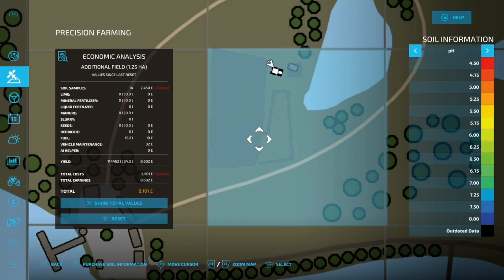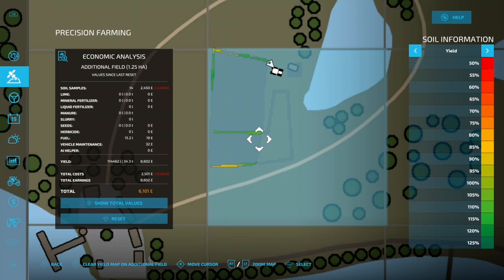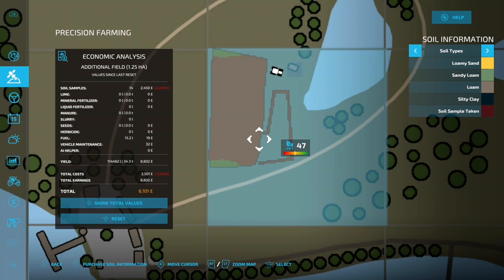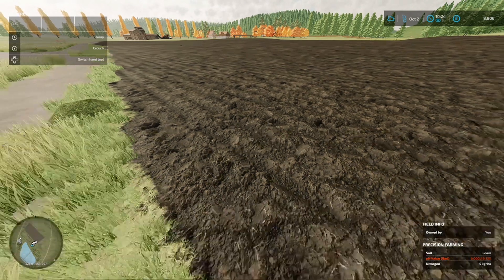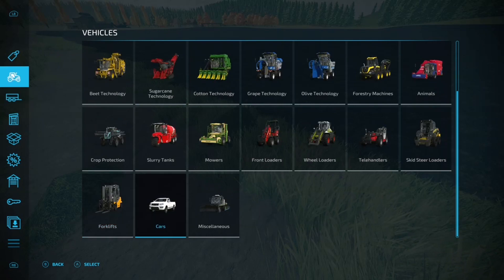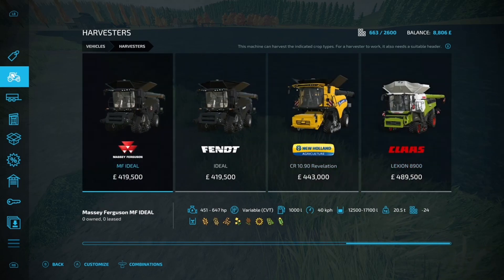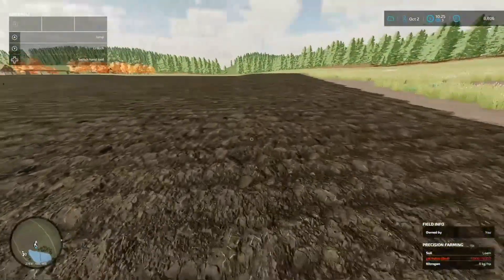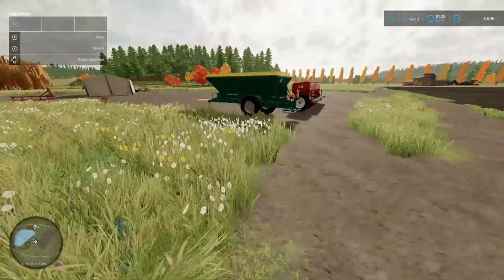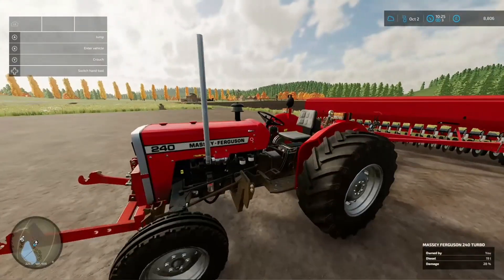We'll get the lime down, then chuck some seeds in. Not sure what the time is in-game — let's have a look. It's only mid-morning so we've got plenty of time to lime and get some seeds on, maybe even sell more silage before the end of the episode. For harvesters, we've got about nine months to wait. The cheapest one is there, but I'll go through the Mod Hub — I had some in old saves but I'll have to re-download them. There are some cheap ones but they're very narrow. Let's get stuck into putting this lime down.